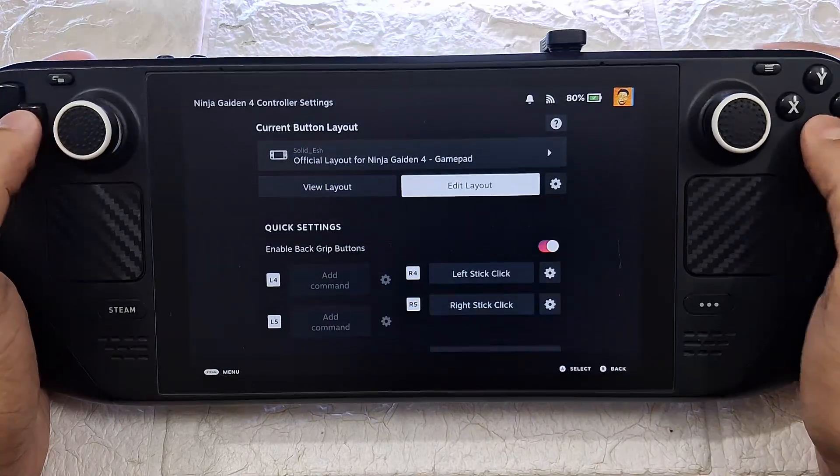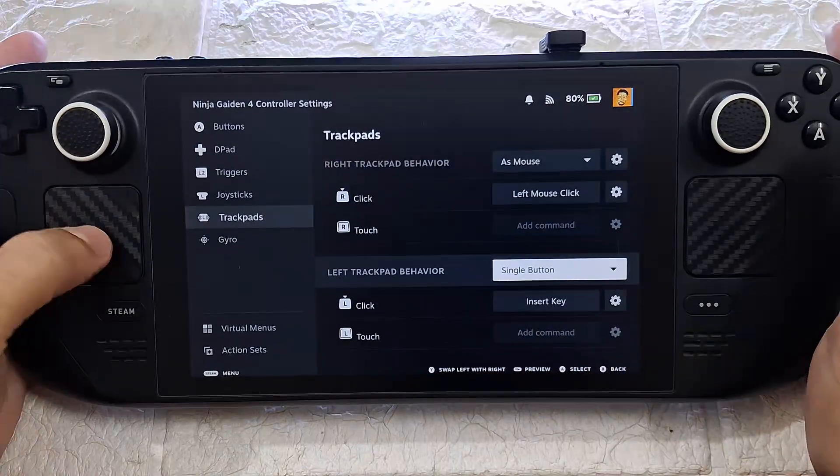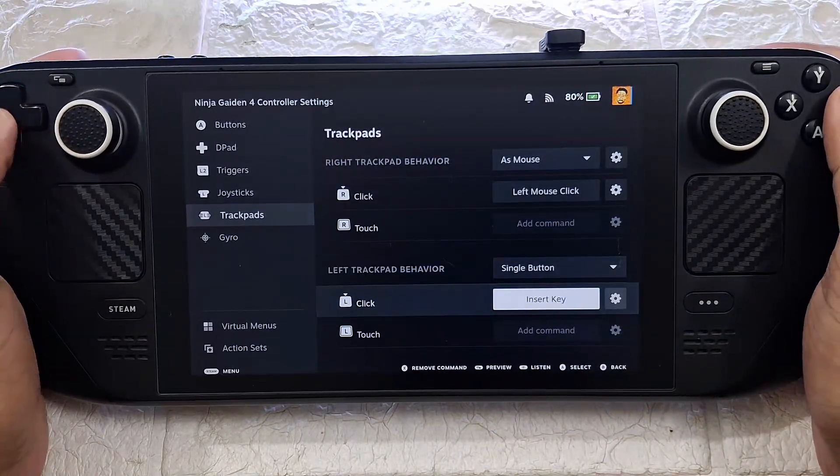From controller layout, map the Insert key to any button. I have set it to the left trackpad, but any of the back-grip buttons also works.